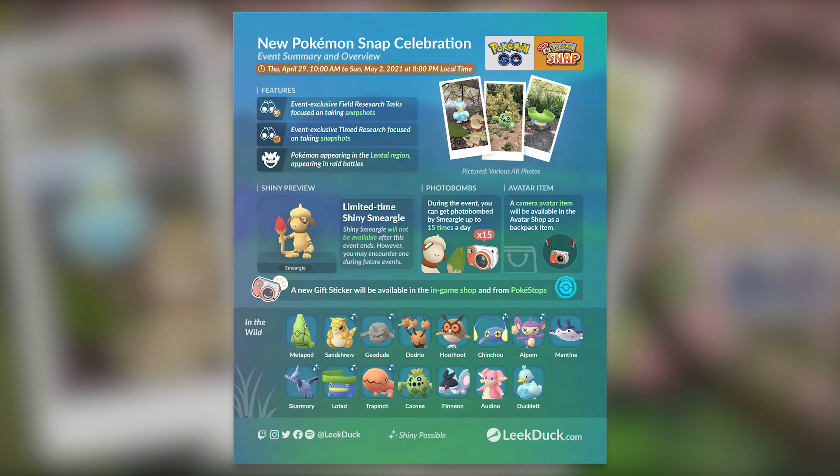This event will allow you to get 15 photobombs every day, meaning you can potentially get up to 15 Smeargles per day, which is a pretty big deal. Assuming Smeargle has the same shiny rate as Meltan, you should potentially be able to pick up at least one shiny if you do all 15 snaps every day. There's no guarantee, but it is still worth trying, so do not forget to do your 15 Smeargle encounters every day.